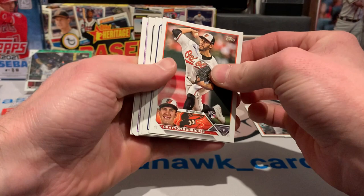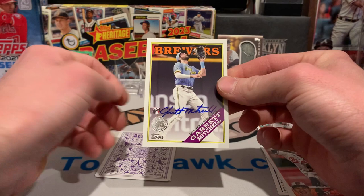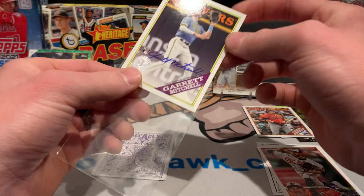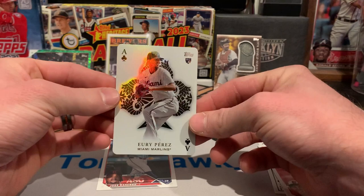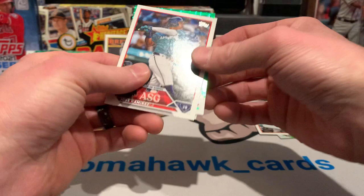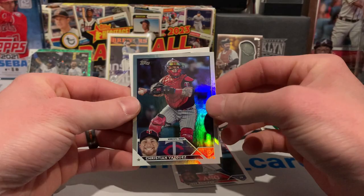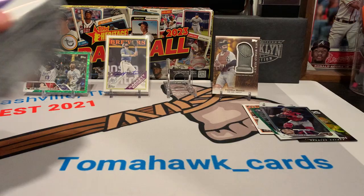All right, let's see what we got going on here — we got a couple of backwards cards. Is this our auto? That's not bad — Garrett Mitchell auto! All right, well we got our manufactured relic and our auto out of the way. No Corbin Carroll auto, but this one's not terrible — way better than the autos I've gotten before. We got the All Aces Yuri Perez, that's nice, and a Jose Ramirez All-Star Game. Let's see what these other turned-around cards are — we got another green foil. That's a Britain Doyle rookie — I'll take a rookie — and a Grayson Rodriguez.